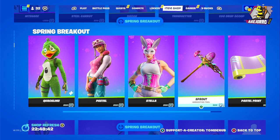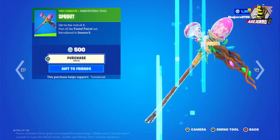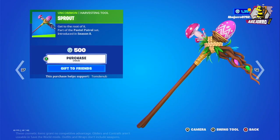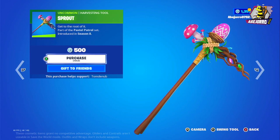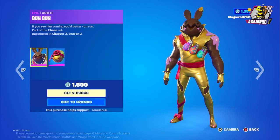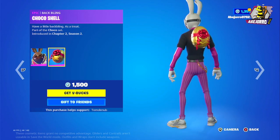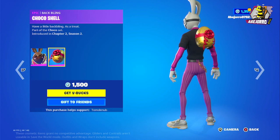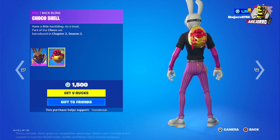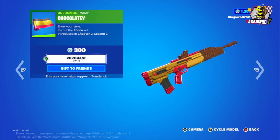It's a really nice harvesting tool — great for spring. And this is the Pastel Print wrap at 300 V-Bucks. Wow, I'm in shock — this is totally original, I really like this one. Then we have the Bun Bun outfit — the price is 1,500 V-Bucks. This includes the Chocolate Shell back bling.